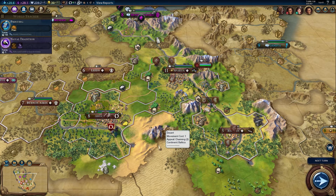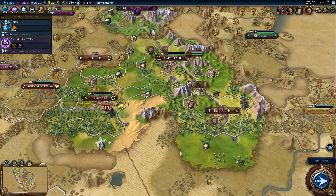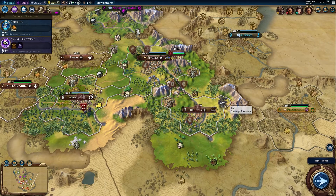I did encounter two bugs, or maybe one of them is a gameplay thing. If you have a look here, you have Gorgo - that's me - and then you have Gorgo as well. So there are two Greek empires here. I'm not sure if that's the intention of the developer or not.